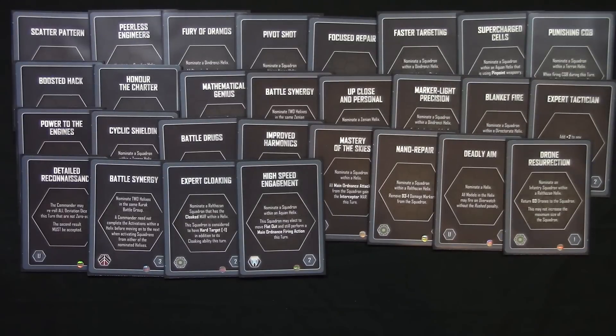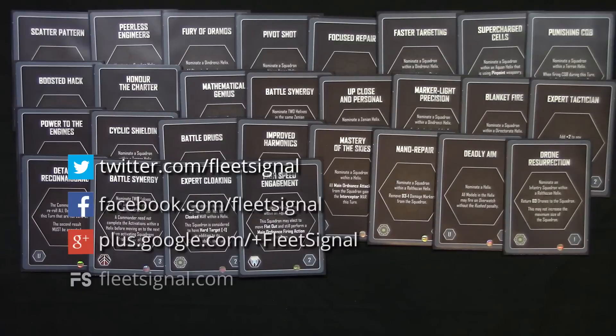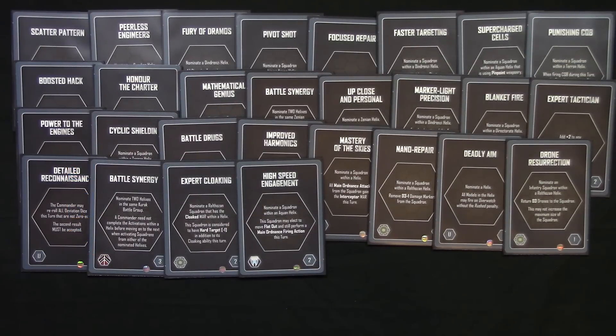That was episode two of how to play Firestorm Planetfall. In this episode we looked at the basic building blocks of how to build a Planetfall army, and we also looked at how TAC cards work. In the next episode we'll take a look at the pre-game phase, and we'll also quickly touch on the turn structure as well. As always, leave a thumbs up or a thumbs down on this video depending on how you felt about it, and be sure to subscribe if you want to keep up to date with new videos on this channel. Also, please do check out Fleet Signal on social media, and check out FleetSignal.com as well. Okay, that's all for now. Until next time, see ya!